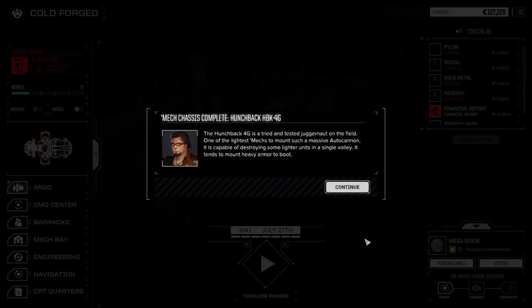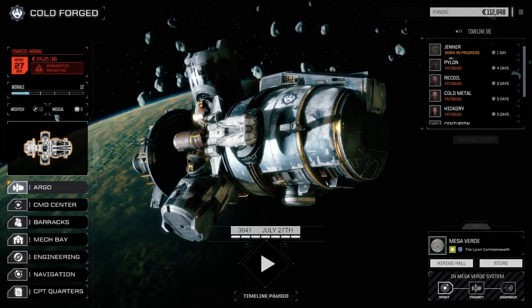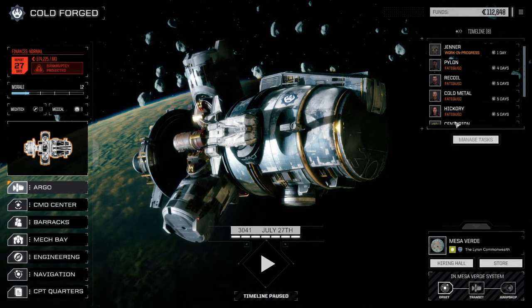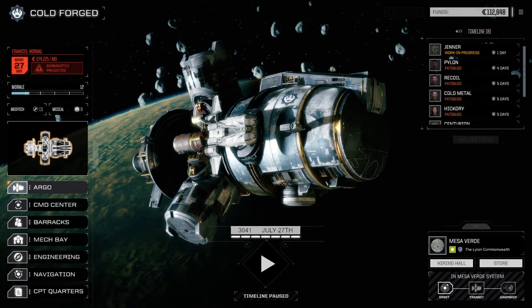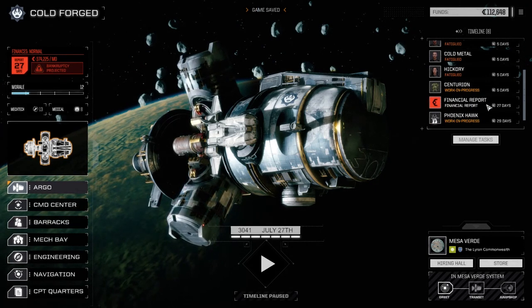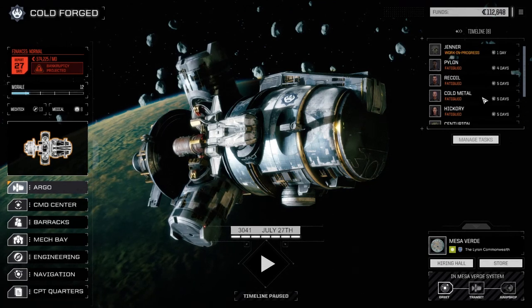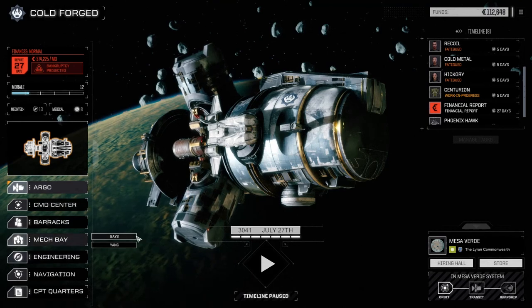Oh my god, we got a Hunchback now! I didn't think we had seven pieces but I guess we did - I thought we only had six. Oh, 14,000 in repairs too - that's excellent! All right cool, so I'm thinking now we can probably flush out that Urbanmech - it's so damn slow. Centurion back in five days - our crew's back, so we got five more days and we're back into action again. Let's have a look at the mech bay.